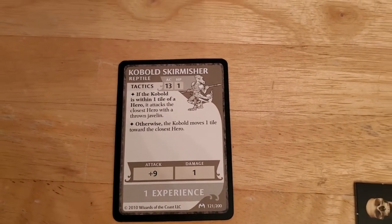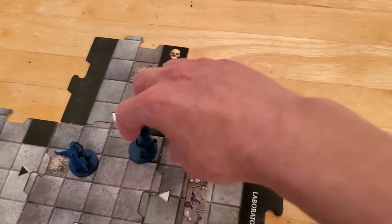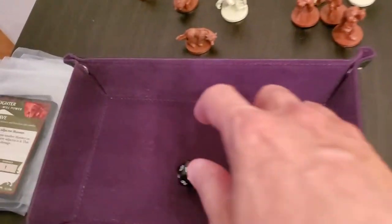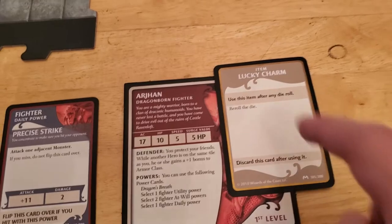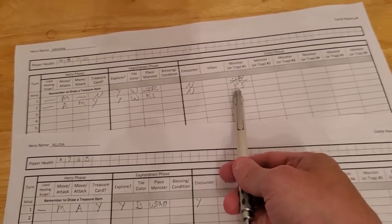The cobalt skirmisher attacks the closest hero with a javelin throw if within one tile — and it is within one tile. Arjun is a bit closer, which is good for me since he's got the higher armor class and is a little harder to hit. But the cobalt skirmisher does have a plus nine, so we'll see how it goes. It rolled an eight — eight plus nine is 17, just enough to hit Arjun. We could reroll but I think we need to save that for a situation where it matters more, since taking one HP isn't so bad. That hits us for one.